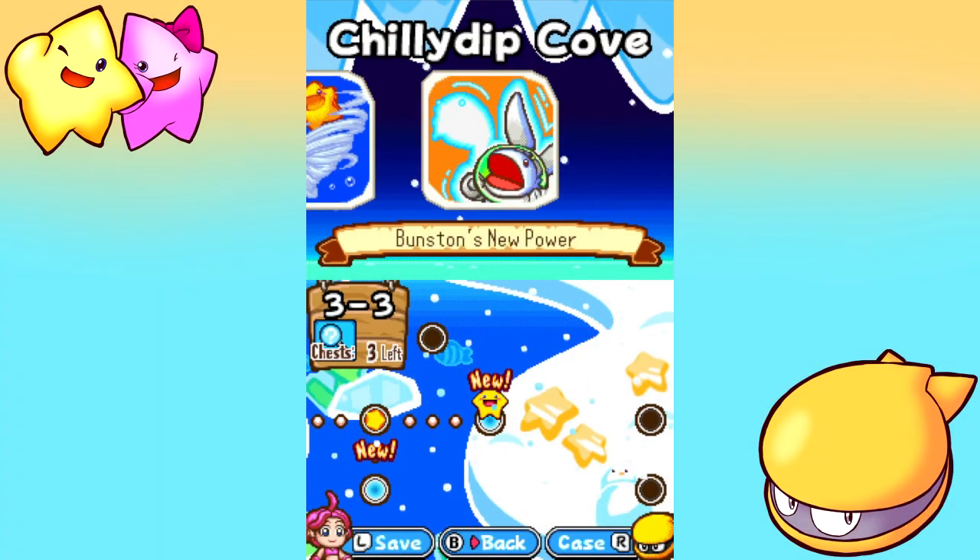Hello everyone, and welcome back to Let's Play the Legendary Starfy. The last time we left off, we made it to Chili Dip Cove and ran into Pip-Leon. Now we're trying to go and find Pop-Leon, his older brother. I don't think we've actually been introduced to his name yet, so I may have just spoiled that. Anyway, we're on to stage 3-3 with Bunston's new power.